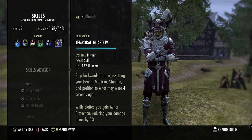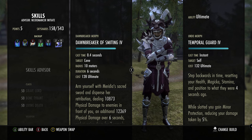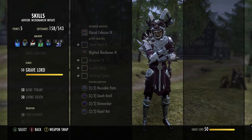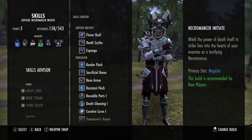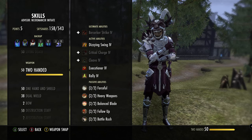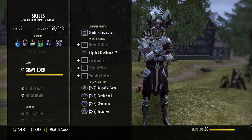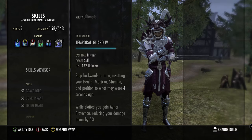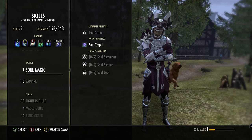We are running Temporal Guard on the back bar. We're running Sword and Board — you can run Ice Staff, they're interchangeable. The Ice Staff can give you magicka return and proc things from range, so it might be a bit better. If you are running Sword and Board you can run the Sword and Board ultimate, but running Ice Staff I'd recommend keeping Undo slotted.